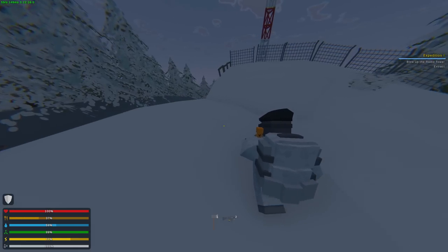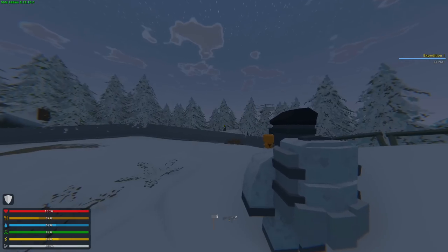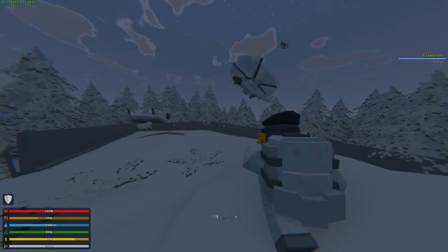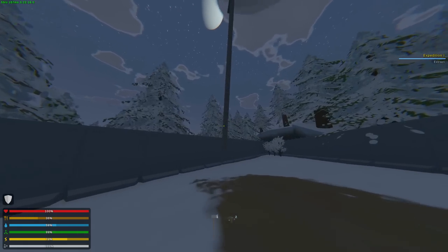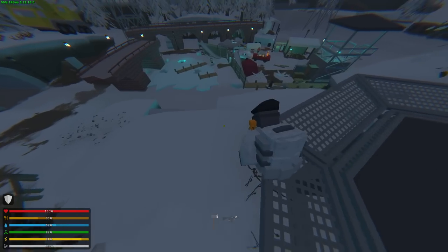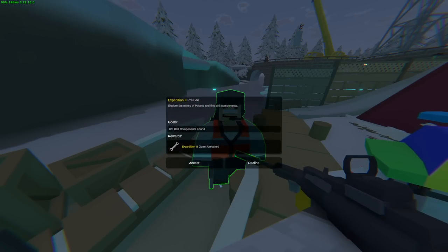Now we have to blow up the radio tower — that one right over here. Put the C4 right there and bam — explosions! The helicopter is coming! We're rescued! Oh, that's so sick — we can climb it! Yeah, we finished the quest. Is he going to give us an insane reward? What's up, Bernard? We did finish the quest; he gave us some money and now we need to find drill components.